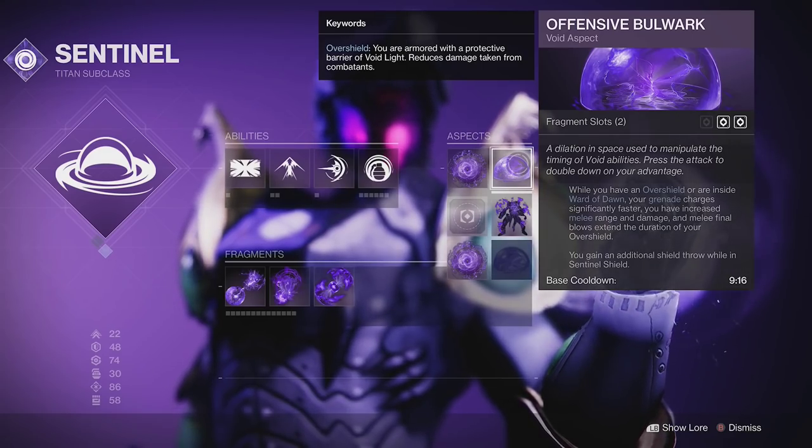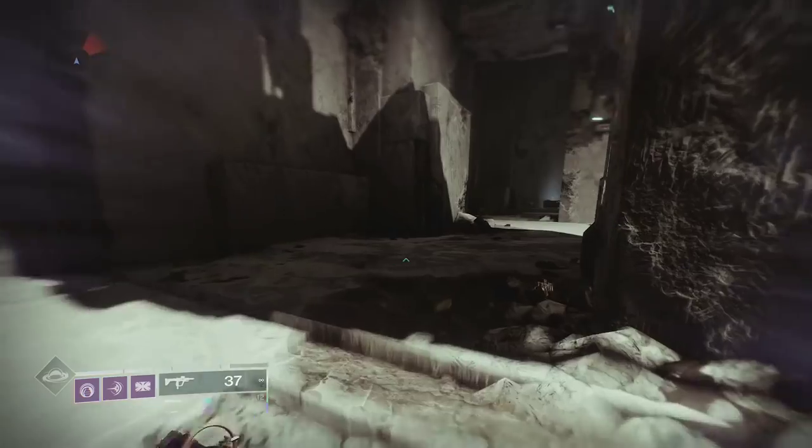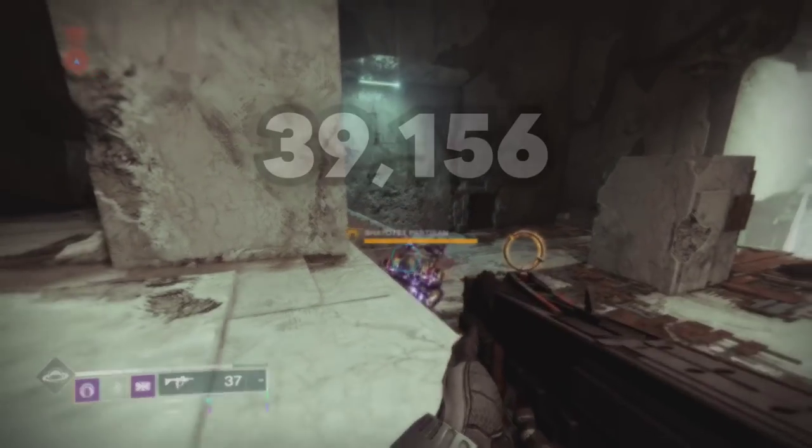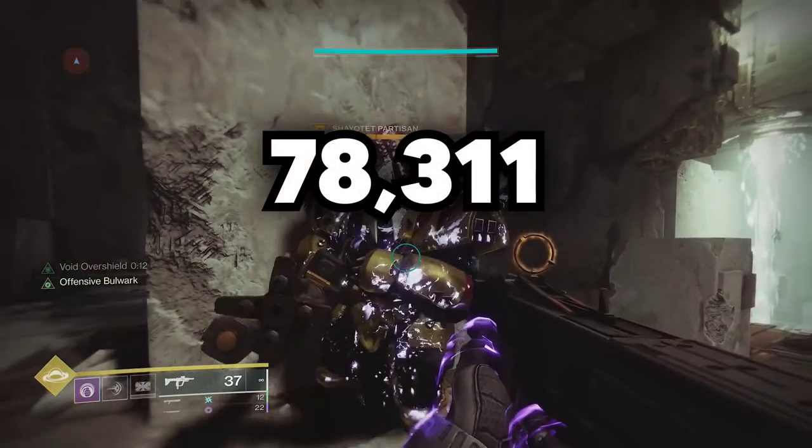To start, we need to have Offensive Bulwark. This will give you double damage on your melee while you have an overshield. Looking at the base damage of the shield bash, we get 2 numbers for a total of 39,000 damage. With an overshield, this goes up to 78,000.